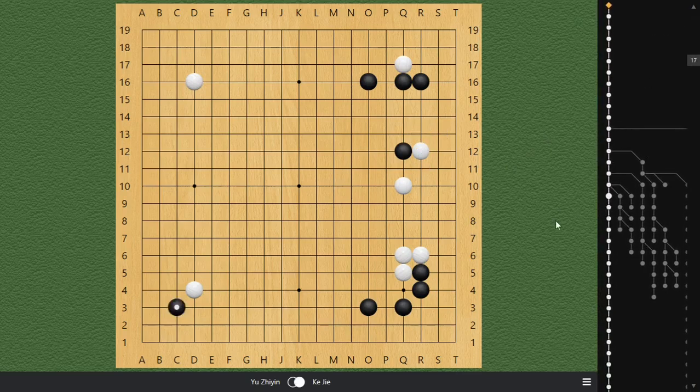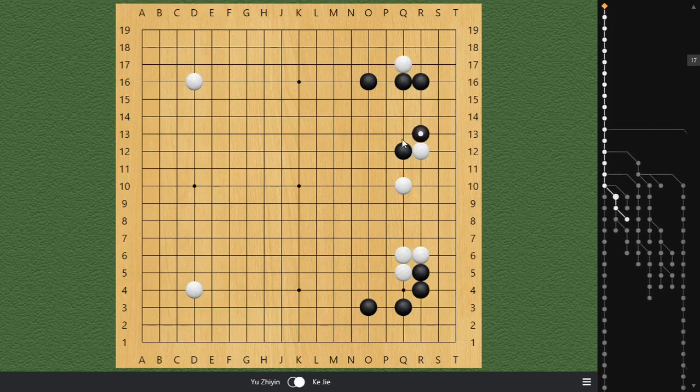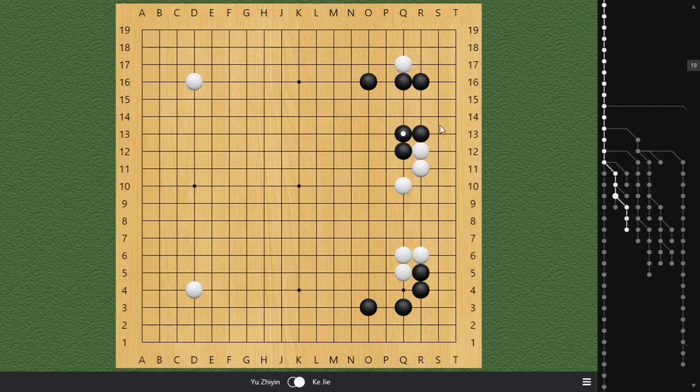That's why in the actual game, Yu Zhiyin decided to tanuki — she does not want to fall behind. This shows that when pros play, their ideas are just at the next level. I really like this idea: forming a wall here and then saying, why don't you make another wall here? So now, not only is your corner — thanks to my Q17 stone — not yours, but also this wall is not doing anything, while my territory is all solid, sound, and very efficient.